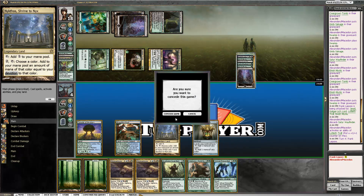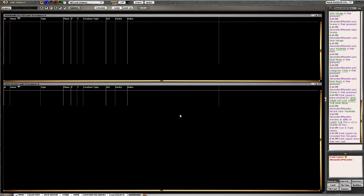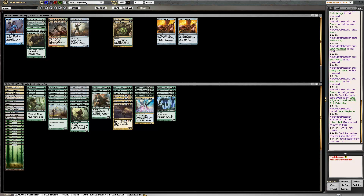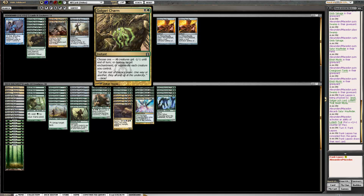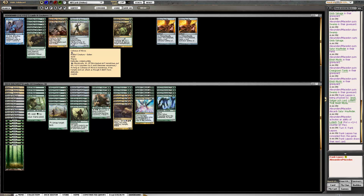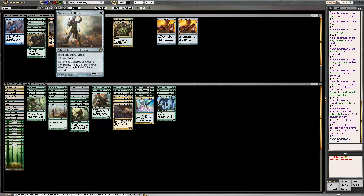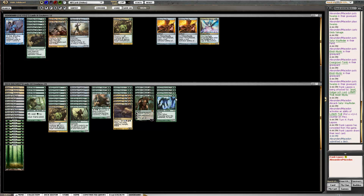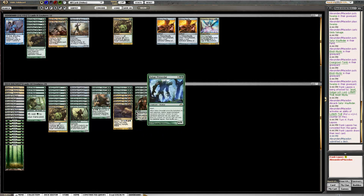All right, so game two. That was a fun match — we played one entire spell. Golgari Charm can kill Night Howlers by destroying the enchantment. Is that something we care about? Sometimes they need Night Howler to win. I want to take out Progenitor Mimic, put in a Golgari Charm. This guy can also take out Night Howlers.